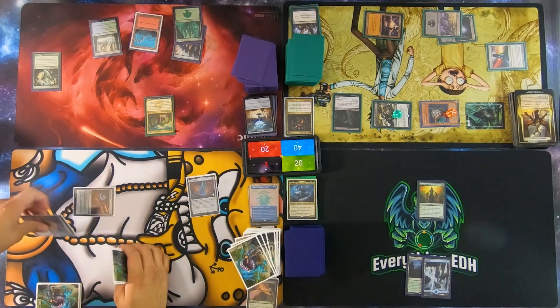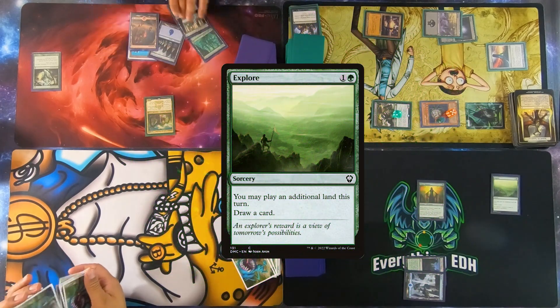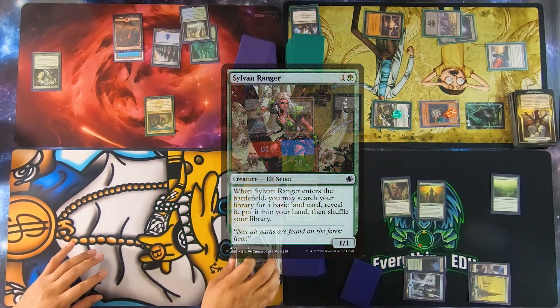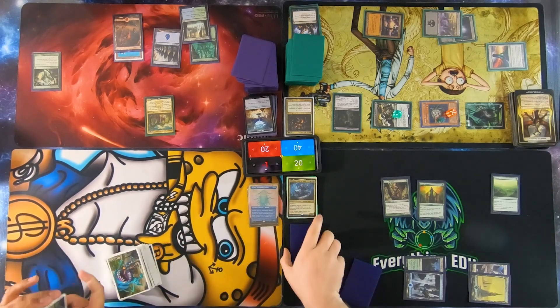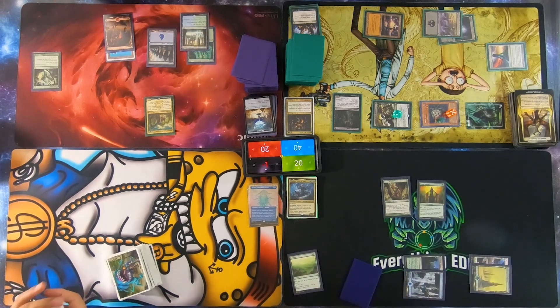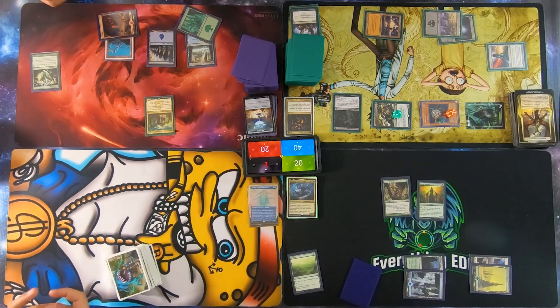My turn. Let's do this. I'm going to tap two and cast Explore, play my two land drops for turn. Tap two for Sylvan Ranger — when it enters the battlefield I can search for a basic land card, put it into my hand and shuffle my library. I'll tap a green and a red for Animar and Lenspeaker, which will add one counter to Animar.